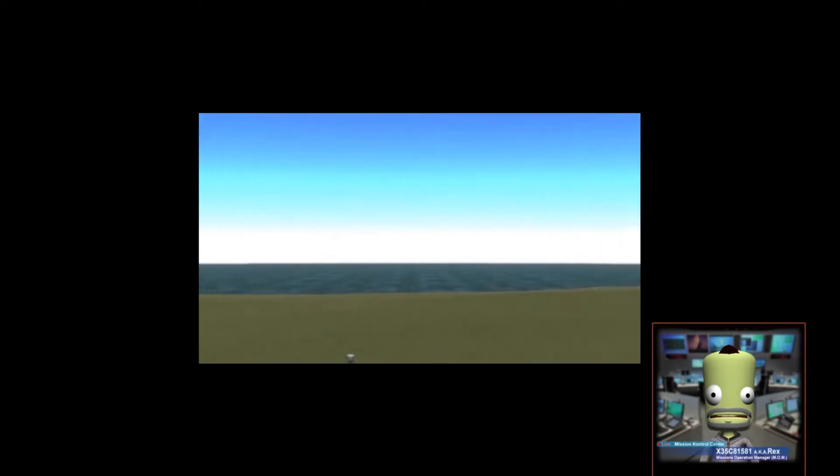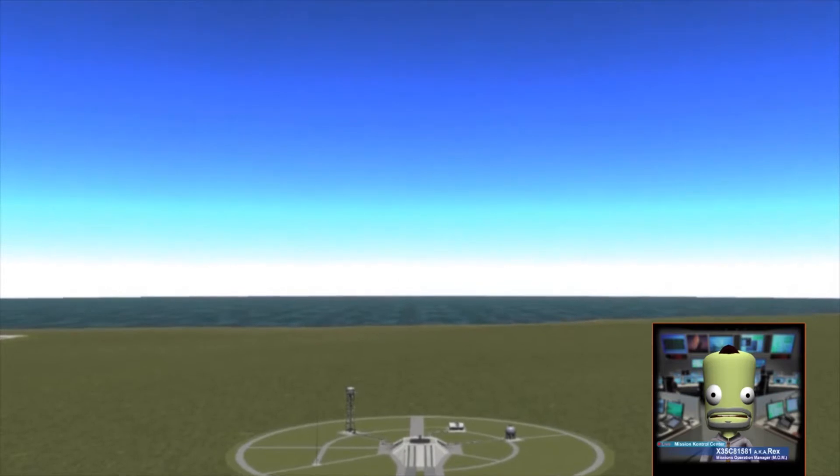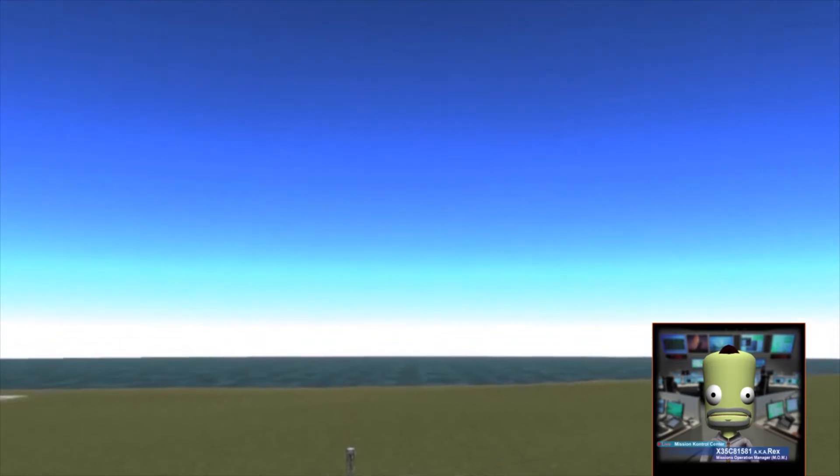After Abe done built our ship, the Kerbal engineers carried it out to the pad. It only took 15 Kerbals 10 hours to carry it half a kilometer. Now it's time to activate Oda. She will be following our rocket up to 10 kilometers and giving us a better view of how it is performing.